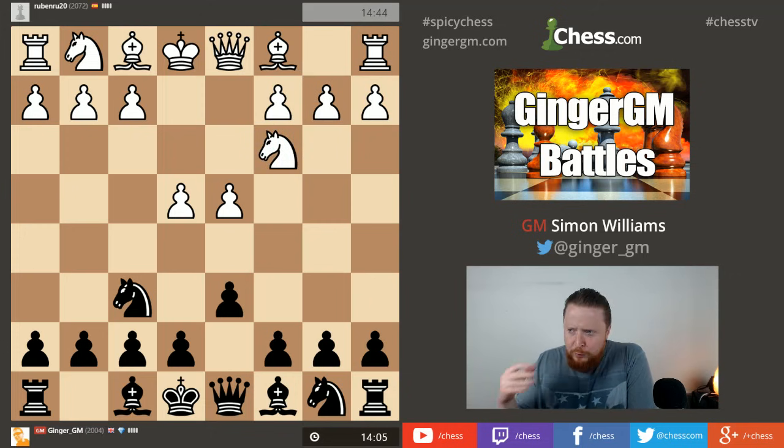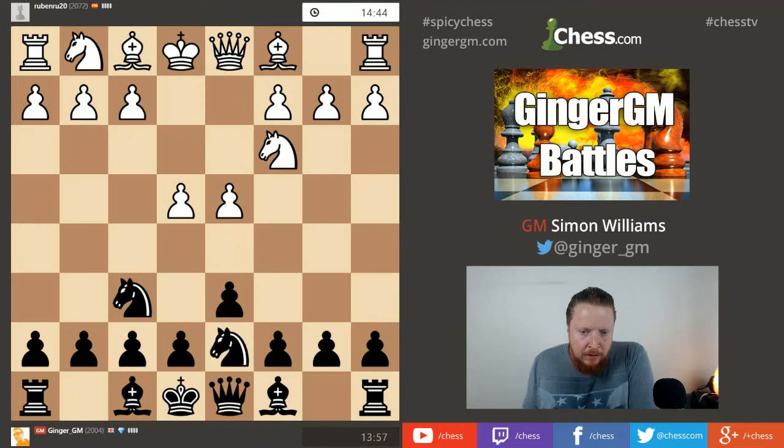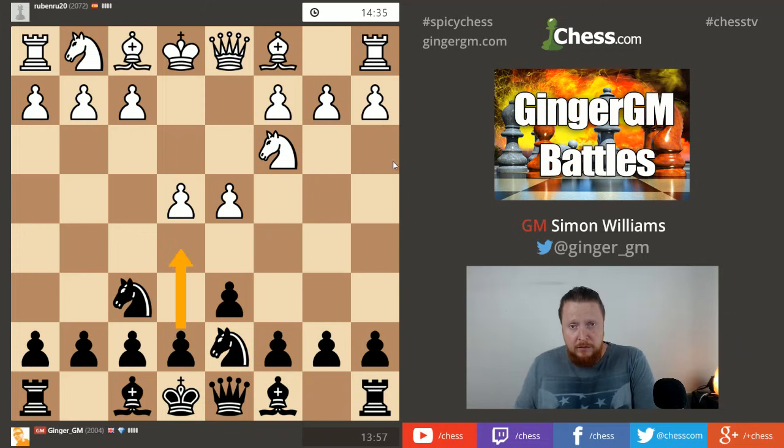Stage one is basically to get the e5 move in, but I don't like playing it immediately because it allows my opponent to take on e5 and then exchange queens. I don't want the queens off the board. So I always play the Black Line by first moving my knight to this square, then after that, getting a stake in the center with e5.